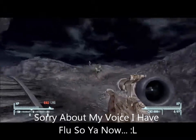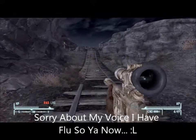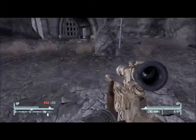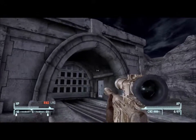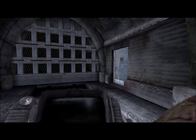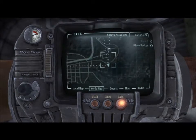Hi guys, Muffin here. I was originally going to show you a tutorial on how to find a cool gun — well, I think there was going to be a cool gun in there — but it's kind of turned into a tutorial of how to get into a glitch, quite a big damn glitch actually. I was going to show you the location on my map, and it is right by Nellis airport base.